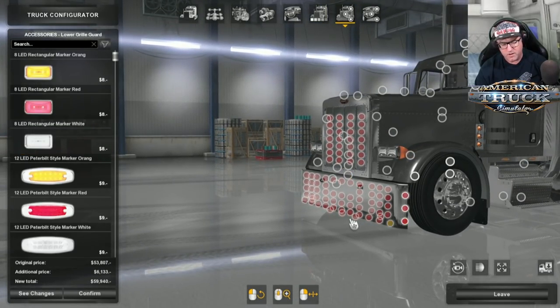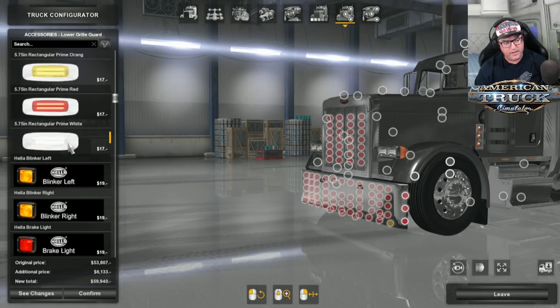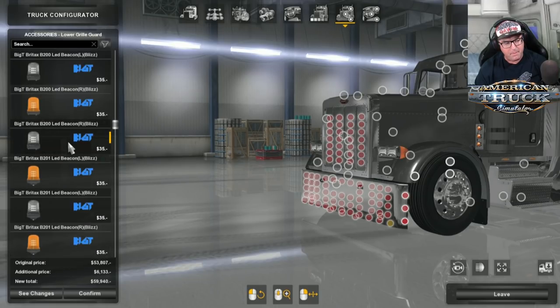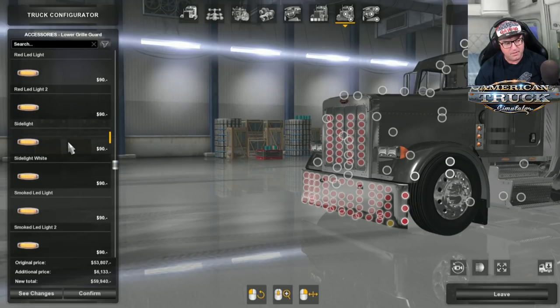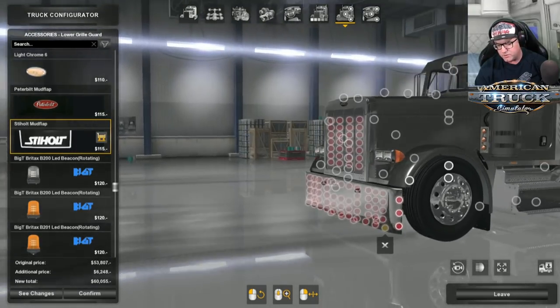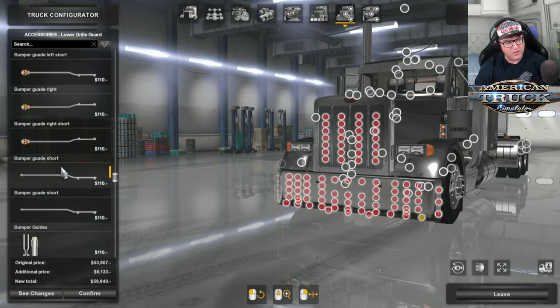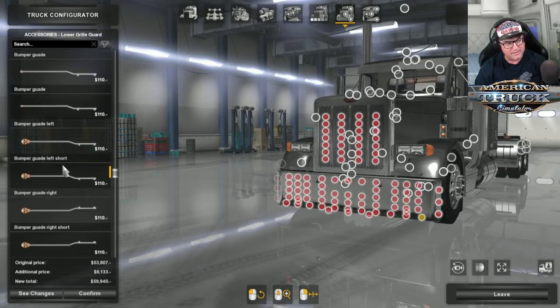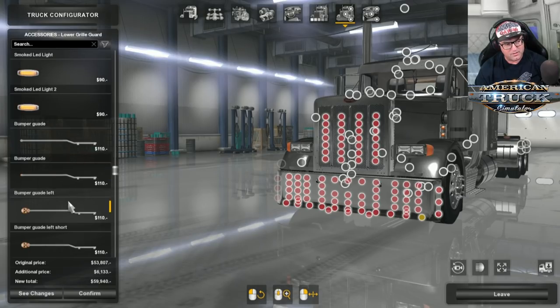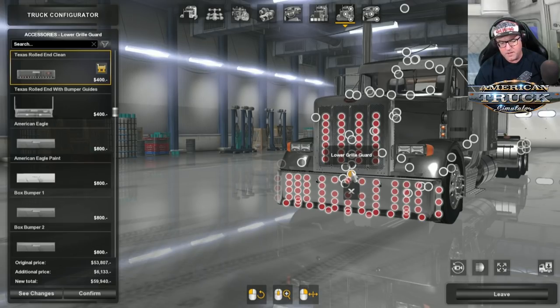You can put on all sorts of different lights. There are mud flaps as well. On the bumper guides, there are skulls — that's pretty cool. There's the lower grill guard, and then the grill. Moving through the grills, there are plenty of options to choose from. This is the same as the 389 we've seen earlier in the year. There's even one that looks like it's off the Phantom — very interesting.